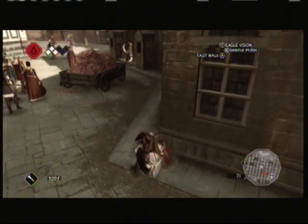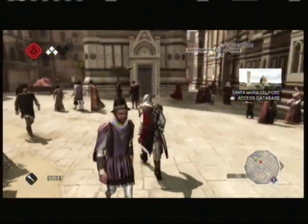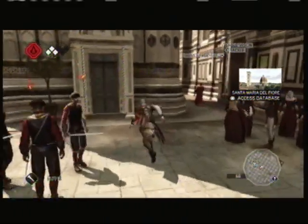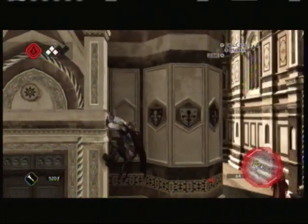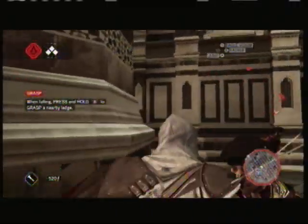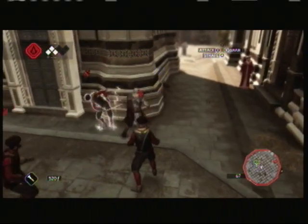I'm going to play dumb and show you how NOT to climb the tower to start. I'm going to walk up here — there's going to be some guards, and this is how you don't climb this tower. You don't start here. I have three guards down below me and all I have right now at the beginning of the game is the hidden blade, so it's going to take me a little bit to kill these guys.